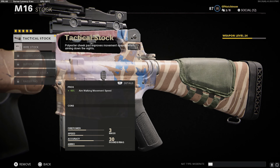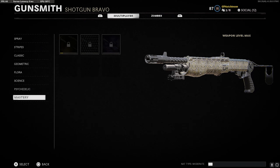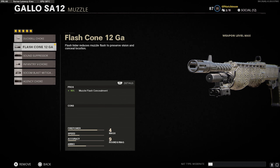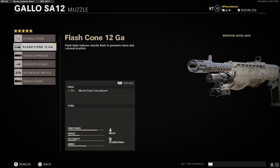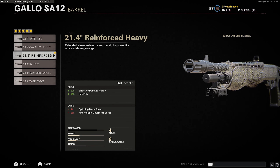I also got the Golden Viper Spaz. I'll have a video probably dedicated to the shotguns once I get plague diamond for them. My setup is going to be the Flash Cone 12 Gauge — it's kind of like a suppressor but it doesn't hit your range. You just have 10% signature fade, which means you're slightly visible on the radar when shooting but mostly concealed. Then I also have the Reinforced Heavy, which increases damage range as well as fire rate.